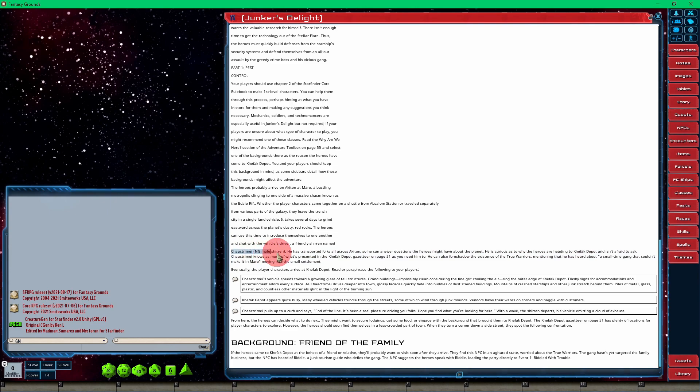I like to bold names and I like to bold locations because it pops out at you and gets your attention. Any kind of DC for a skill check or anything like that, I always highlight it because when I see that it gets my attention — I'm like, okay, I have to do a skill check here for the players. So then I'll read a little bit more around it. That's how I kind of do things.